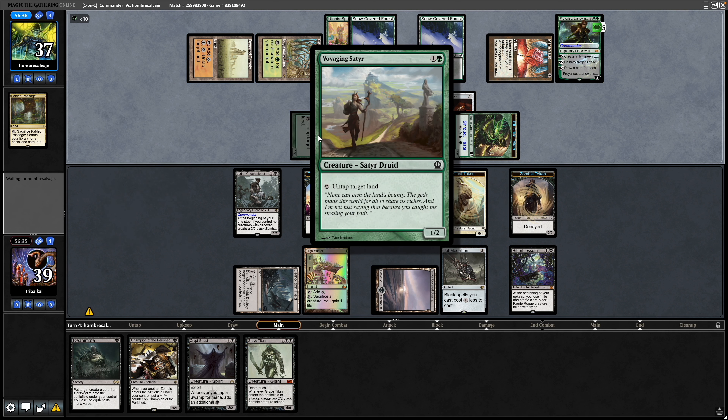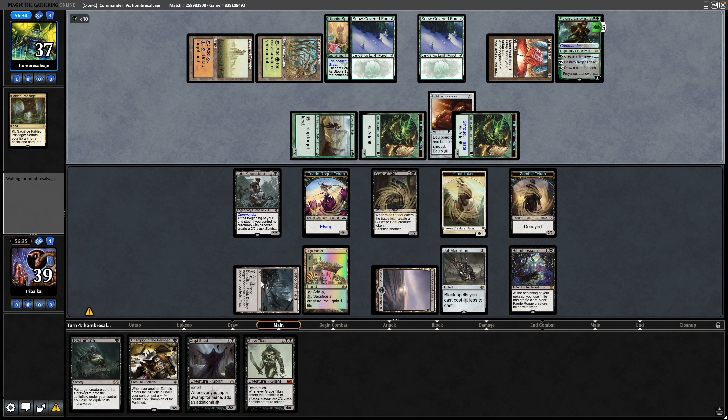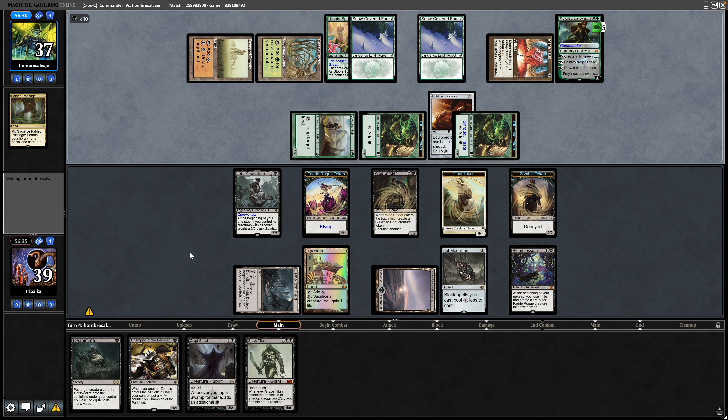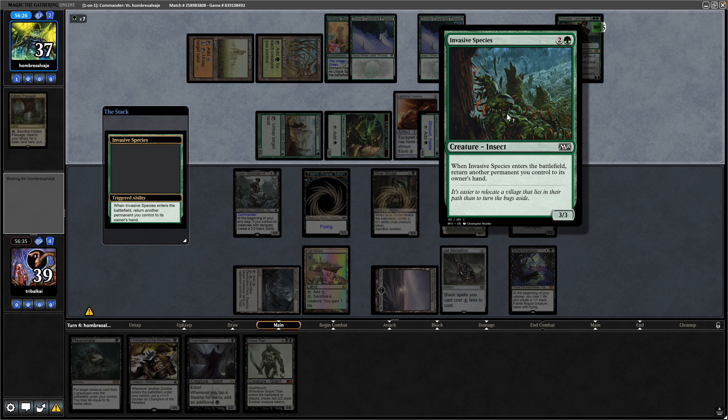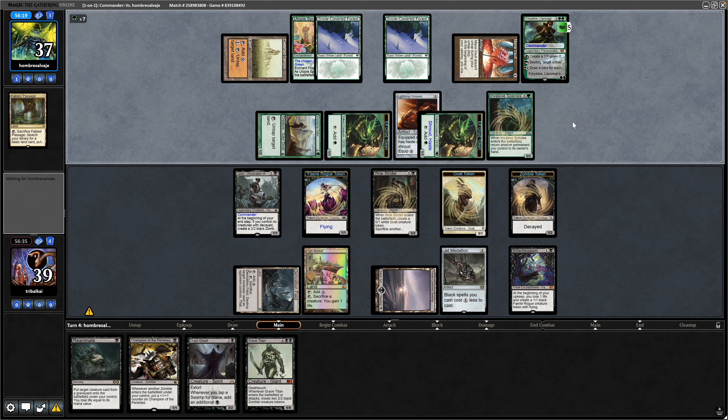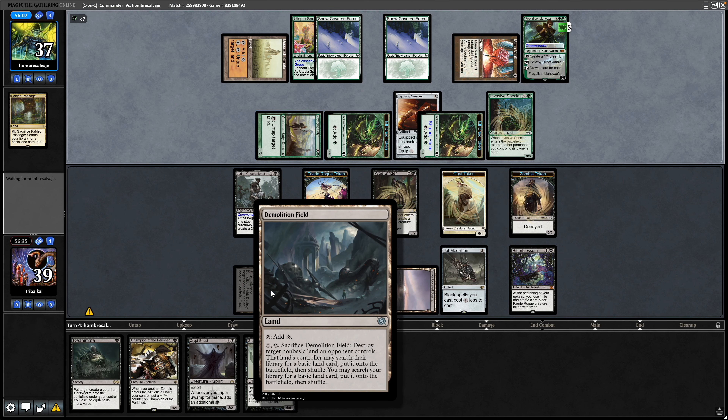They untap it again with the Voyaging Satyr. It might have to go for a Demolition Field unfortunately, though the damage might already be done — they're floating a lot of mana. An Invasive Species comes down, a 3/3 for three mana that returns another permanent to the owner's hand. They bounce the Gaia's Cradle because they can see the Demolition Field here.